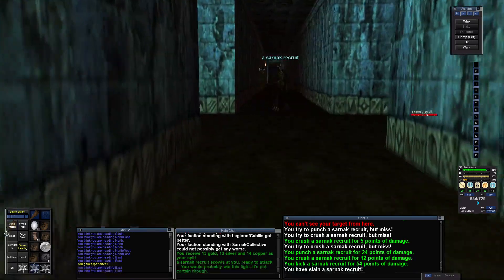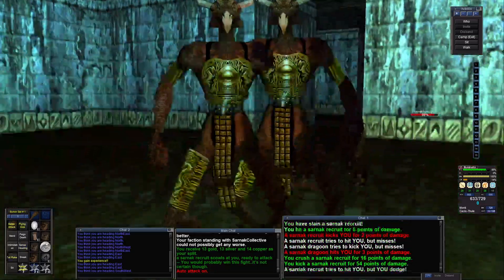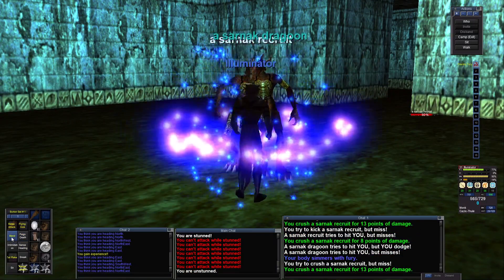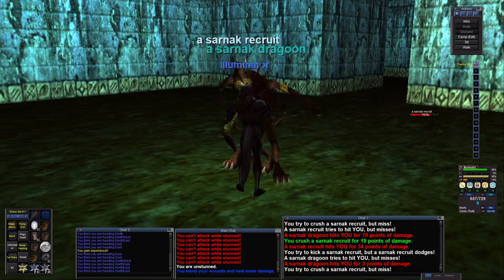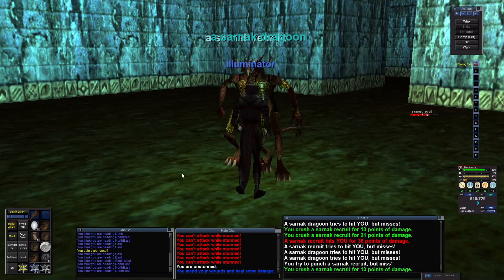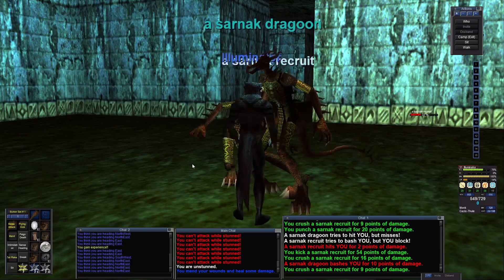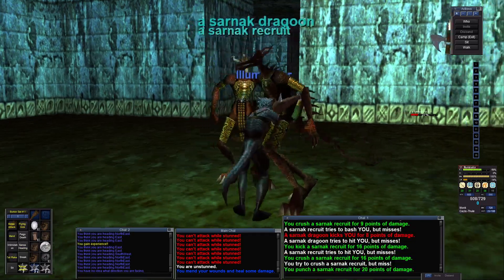Alright, he's coming close — oh, actually they're green. Well, green's okay. Oh no, we got two — we got a dragoon. I think I can kill the recruit with this dragoon on me. I don't know. I hate backing down from a fight though, so I'm going to continue. Hit Mend. Hmm, this might be too much for me. I don't know where the other one came from, honestly. Come on now — we got him down to 38, so just maybe. Yeah, we got him.